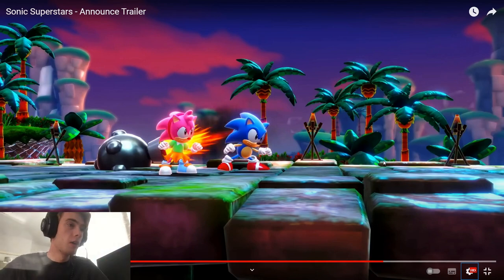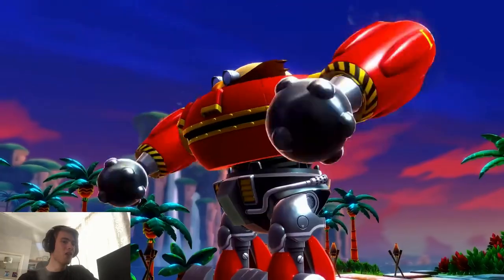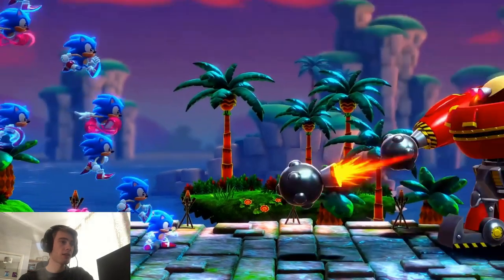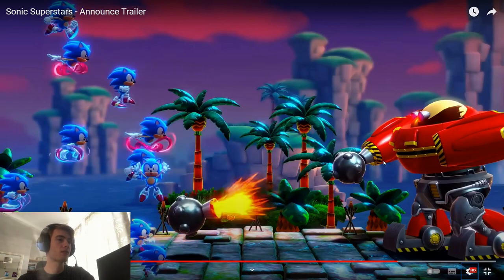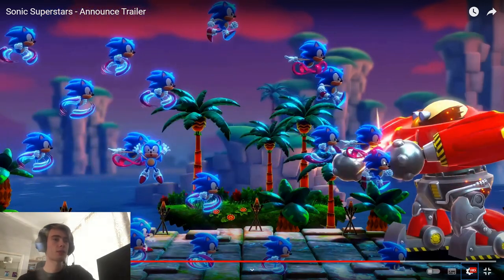Then here's Sonic and Amy in a drama pose as they get these arms launched at them from this big Eggman machine thing. Sonic does this ability where he launches all these other Sonics at him. One of them just died — did he die from getting hit by the thing? That's tragic. But that's one of the abilities I think you get — I think you get this from the Chaos Emeralds.